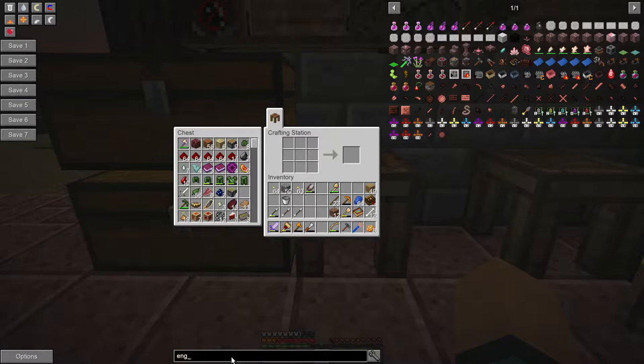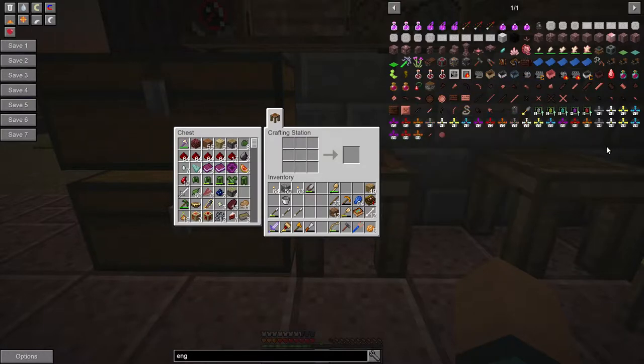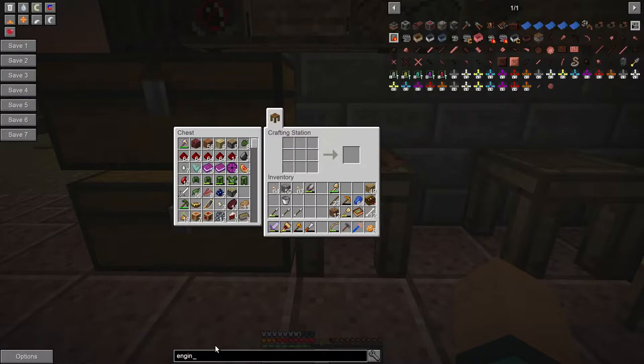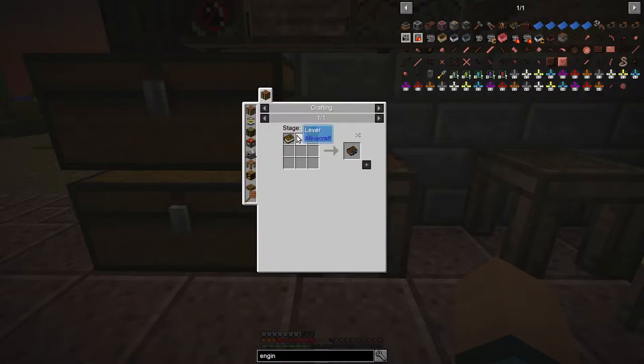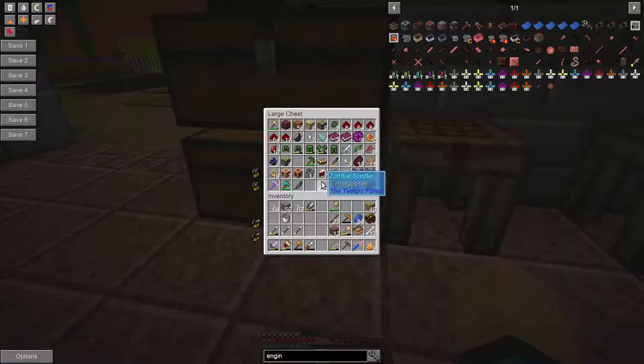Engineering book — well, there's the coal engine, tiny coal, creative engine, unlimited power. Maybe I need to spell it a bit more. Engineer's manual — there we go. It is a lever and a book. And we brought back some books from the Twilight Forest — all those books.